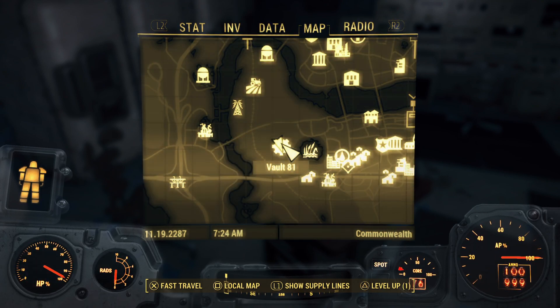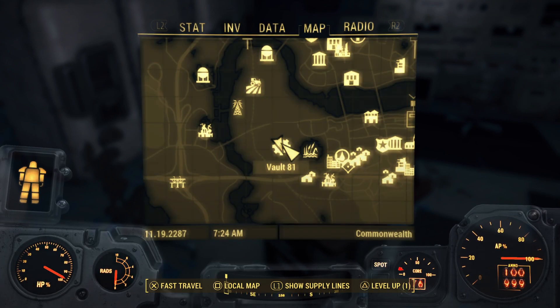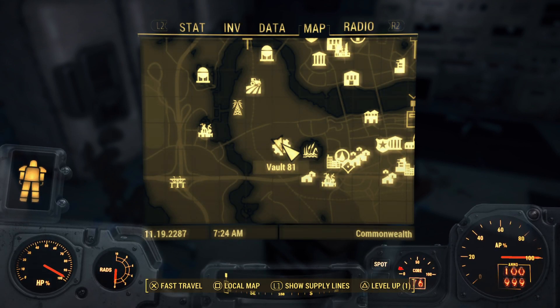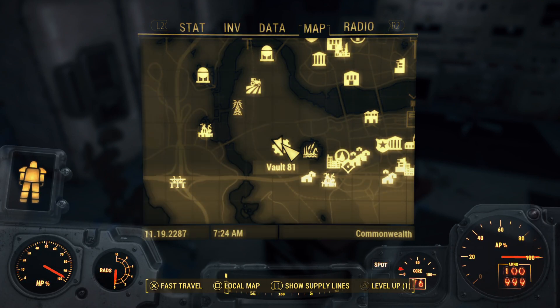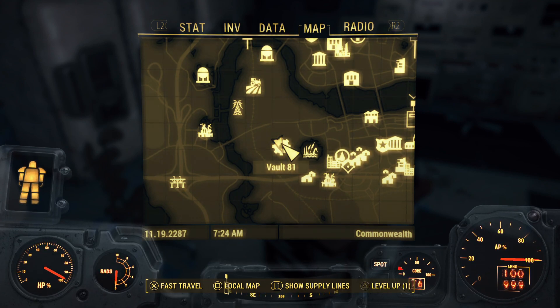Then you leave the vault and catch the cat that ran out, or do some other stuff. You have to wait about 24 to 48 hours in-game to trigger the quest. When you come back, you go to the doctor and they'll ask you to retrieve a serum for a sick kid. You'll get the mole rat disease yourself, which takes minus 10 health off.